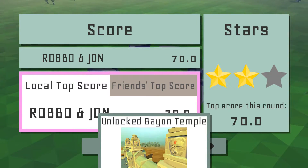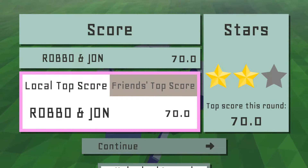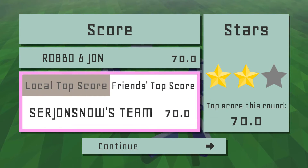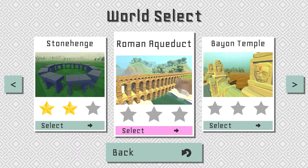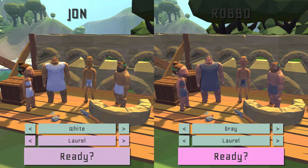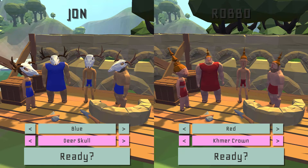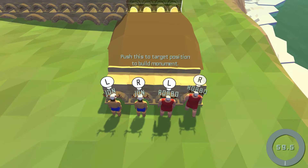We unlocked the Roman Aqueduct, the Bayon Temple, and a deer skull. A golden gem headband and a laurel. World select — Roman Aqueduct. Let's do it. No problem. Red team — we're about to be in blue. Laurels. I'm going to be the deer skulls. Got to go deer skulls.